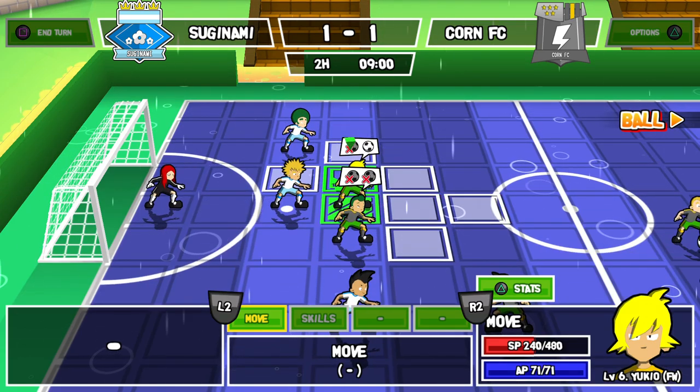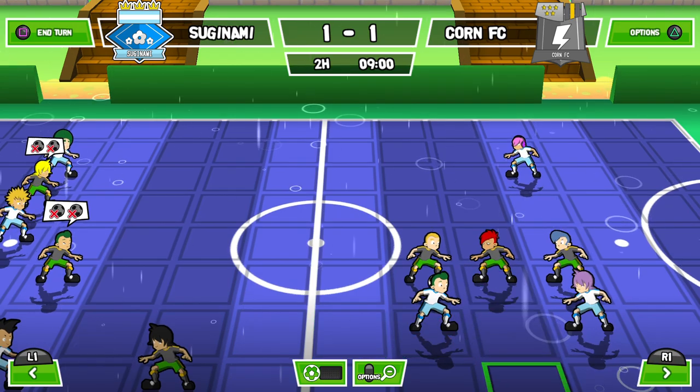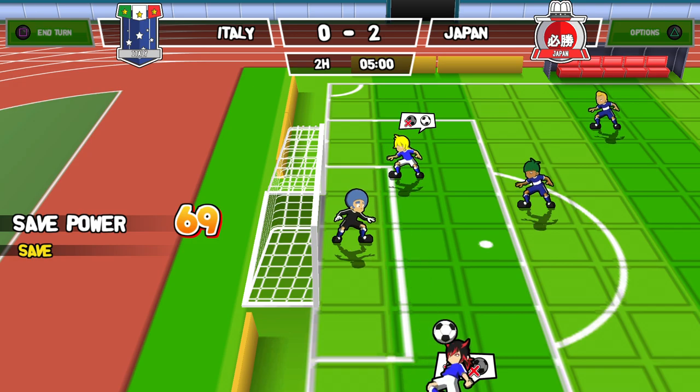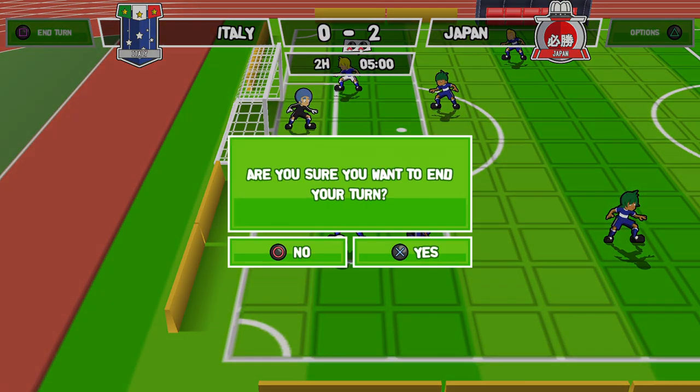From the technical side of things, I didn't run into any problems as far as glitching or crashing of any sort. Gumbari Super Strikers is available on PS4 for $9.99, it's cross-buy with the PlayStation Vita, and it does feature a Platinum Trophy. The game is also out on Nintendo Switch, Xbox One, and PC.